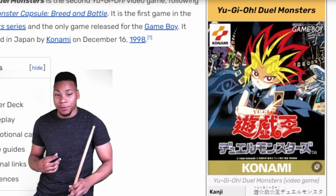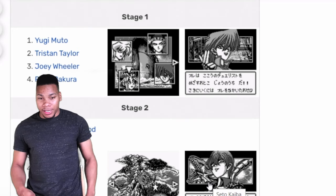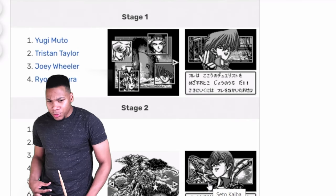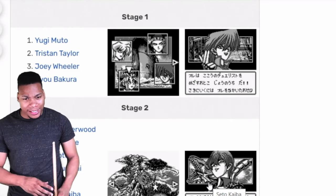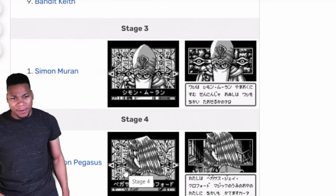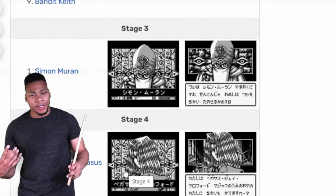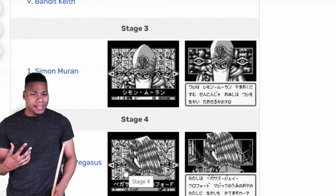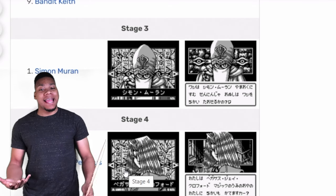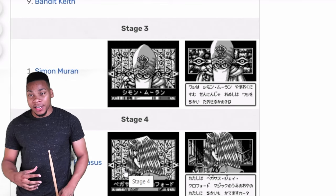Yeah, this game is straight up in black and white. You've got Stage One Yugi Muto, Stage Two Tristan — it's the regular cast — and then they start introducing other characters, people like Saman showing up in these early YuGiOh games. They're probably going to include Duel Monsters One; it'll be weird but it might happen. Your mileage may vary.